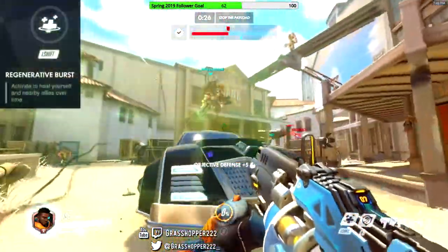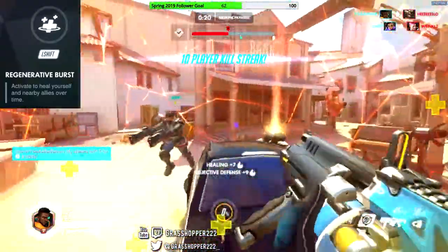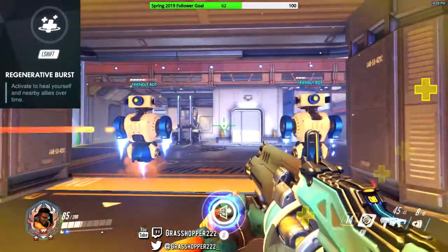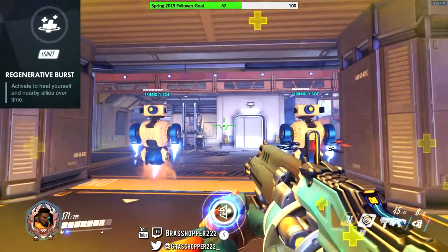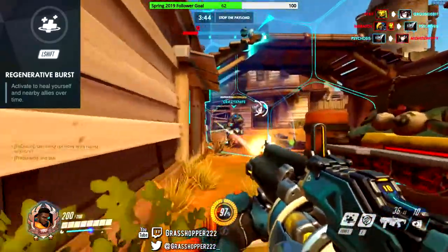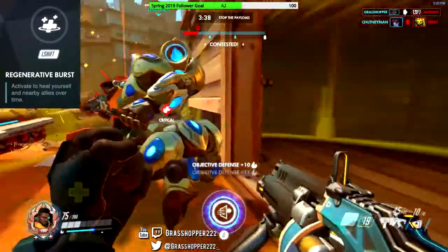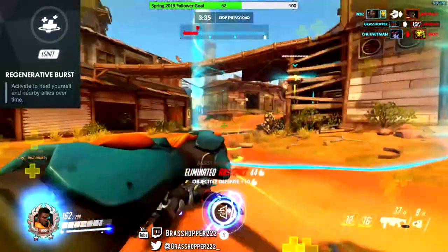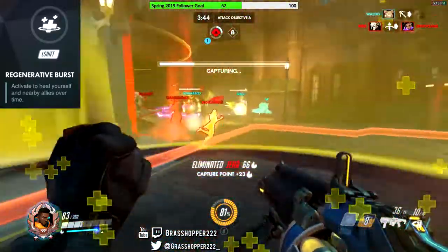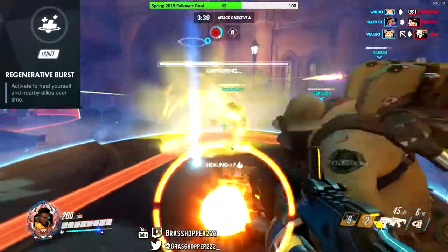Baptiste's first ability is Regenerative Burst, used with Shift or Left Bumper on Xbox. Baptiste activates a regenerative burst of healing for himself and allies nearby over time. The healing burst is applied immediately, so allies that leave the radius will still be healed over time, but allies that enter the radius after the effect was applied won't get any healing. The radius of effect is 10 meters, which is slightly smaller than Lucio's healing aura. The healing is 30 per second over 5 seconds for 150 total healing, and the cooldown is 15 seconds. This is Baptiste's burst healing ability, and in conjunction with his healing grenades he can bring teammates back up to full health. This is also the only way Baptiste can heal himself, so don't waste the ability — wait for when a lot of damage comes in from the enemies. Try to group up with most of your team or tell them to come closer before activating Regenerative Burst so everyone gets the heal over time.